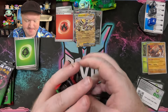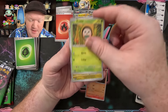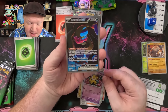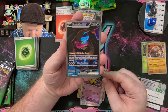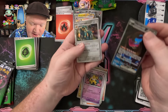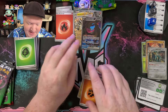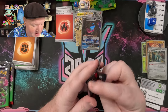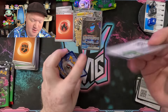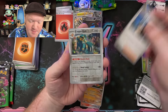Four more packs to go — we're halfway through this ETB and we've got three pulls so far. I'm feeling good about this ETB. My wife picked this one off the shelf, so kudos to Nikki for choosing the right one! Academy at Night, Double Hypno, Munkidori EX — illustration rare! Oh my goodness, this is the secret illustration rare if I remember properly — one of the more expensive ones that I needed. Very excited for that. That's pack number six — if you chose pack six in the comments you are currently winning for best pool.